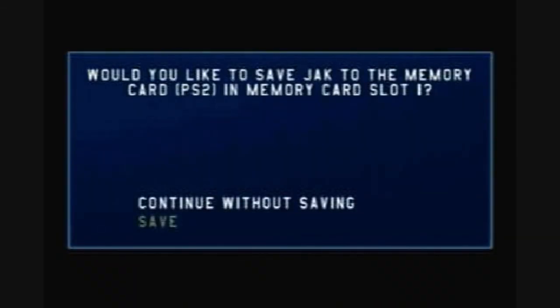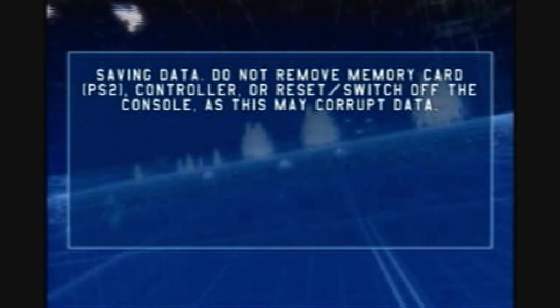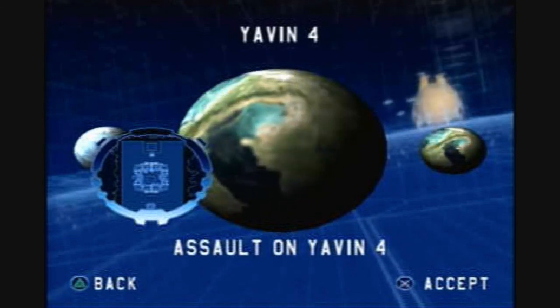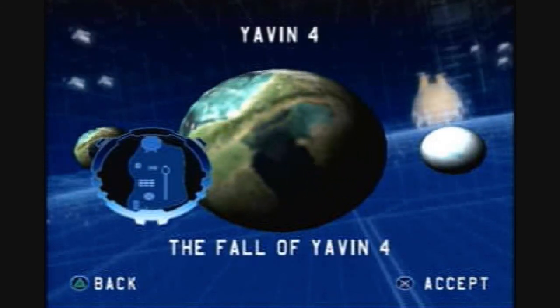So yeah, let's go ahead and save. That is the last level for the Empire campaign. We took care of Assault on Yavin 4 — that's it for the Empire. In the next part we'll handle Fall of Yavin 4 with the Rebels. See you guys.